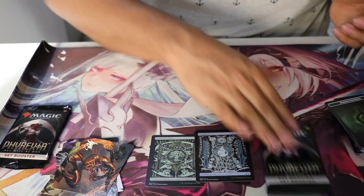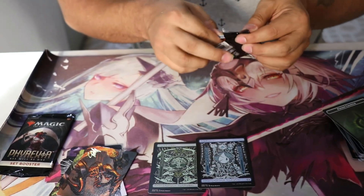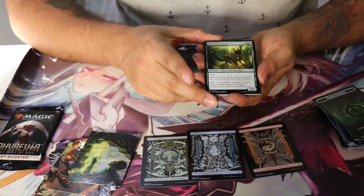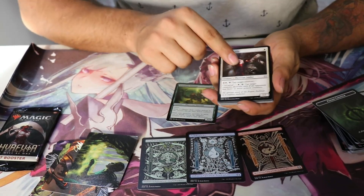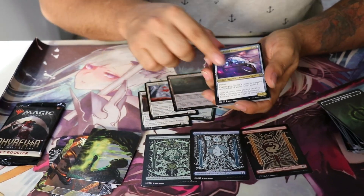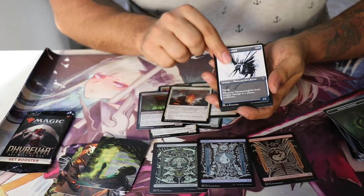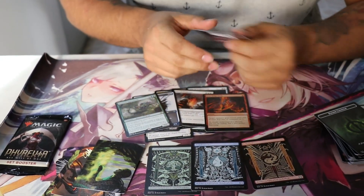Nos hace falta un sobrecito. Hasta ahorita no entiendo lo que estoy haciendo, no sé si nos ha salido algo chido. Vamos a revisarlo ya después y a cagarnos de que, ah wey, nos salió. Yo digo que estuvo muy chido más que nada por las tierras. Mira, el Tyranus Atrocity — están muy chidos los artes. No ha salido algo de lo que digas 'ah, yo conozco de esto' o que yo haya visto que cueste un buen dinerito entre las cartas importantes.